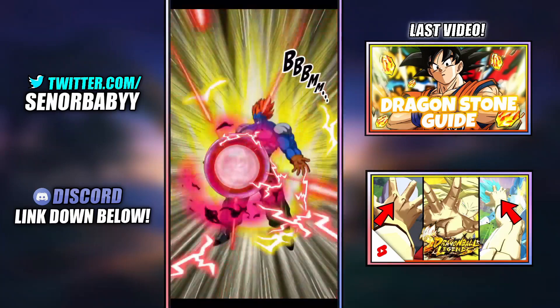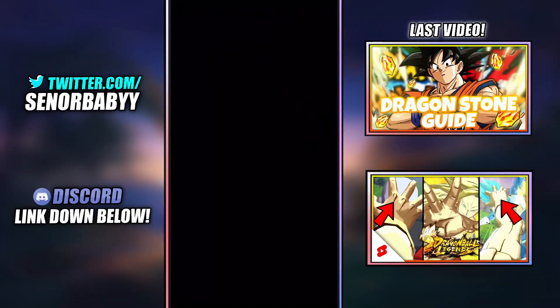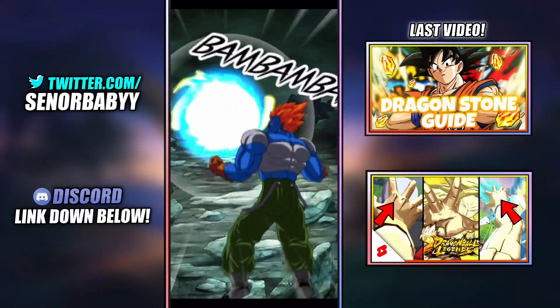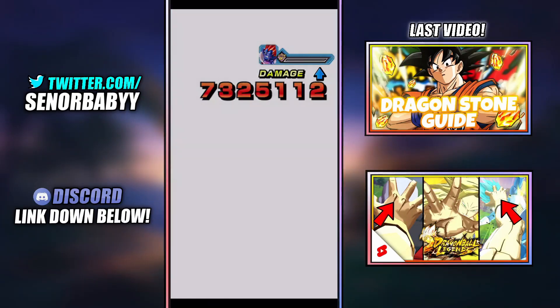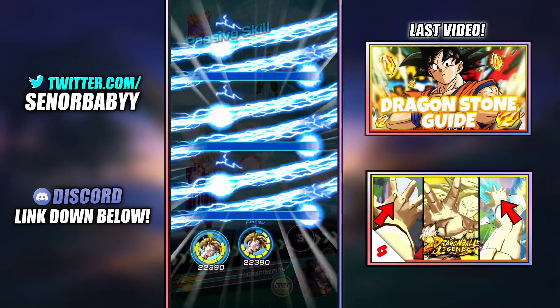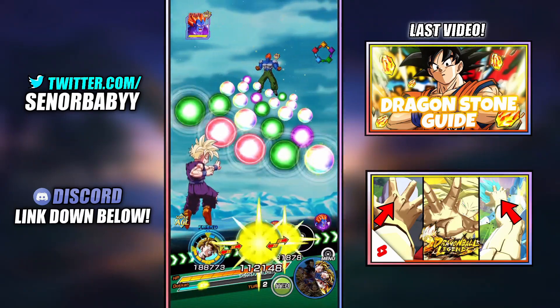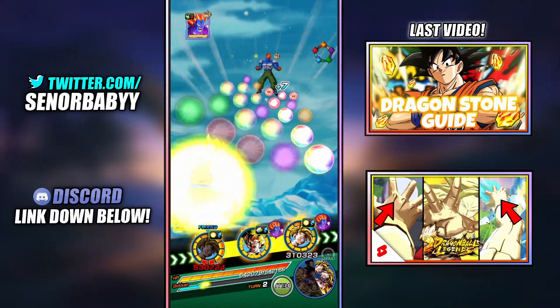The Z-Swords are a lot more handy than the items that the BoJack and Gohan event drops. But both are still super necessary because every time you're training up units, you're definitely going to use a lot of Z-Swords and a lot of the other training items too.